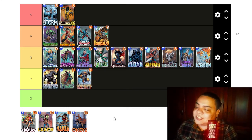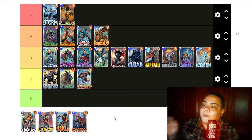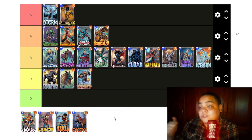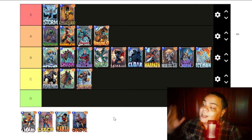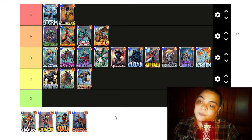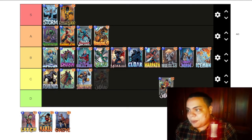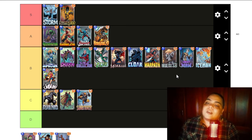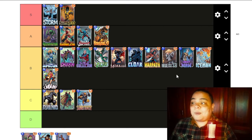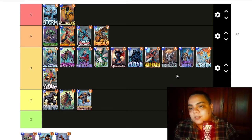Jubilee was one of the best cards in the game when she was guaranteed to pull America Chavez — it was one of the most broken combos in the game. You always pulled America Chavez when you played Jubilee and that was a guaranteed 11 points with only 4 energy. But now since Jubilee can pull anything and not just America Chavez, she isn't as cool. I will place her in B tier because she is strong and cool but not as strong as she was before. I only see her played now in the unrevealed deck with Odin and in the Loki deck — both are cool decks but aren't the strongest decks either.